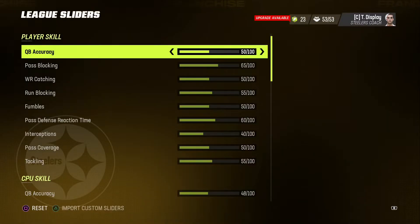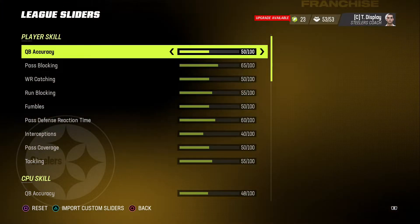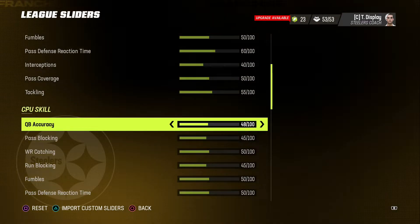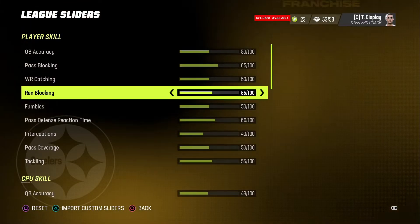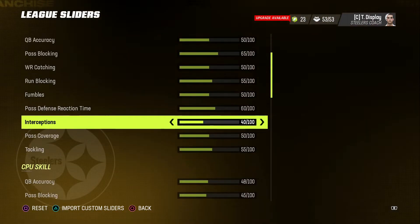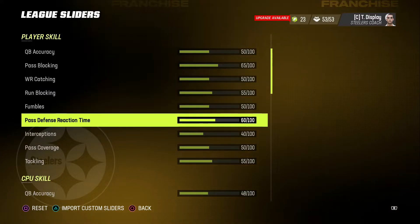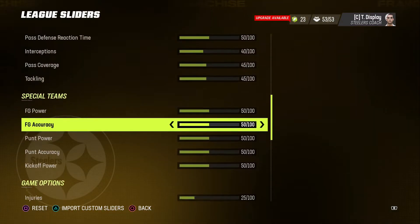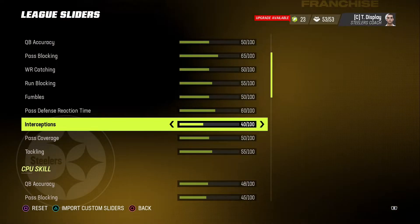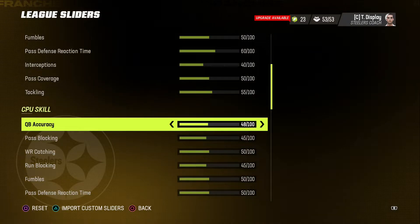And then gameplay sliders — now here's where it gets a little interesting. I watched a few YouTube videos, basically just taking ideas off of a bunch of different people. Typically, last year when I was playing Madden franchise, I got to a point where my player skill stuff was in the 20s and the CPU skill was bumped up to the 60s and 70s to make it really hard for me when my team became overly stacked. I'm going to start here trying to keep it as realistic as possible for the beginning. I have a couple things bumped for me — I have interceptions lower, but everything's bumped up a little bit off the rip so we're not just getting destroyed immediately.